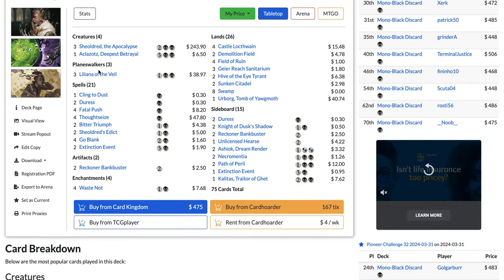Now the top two decks are really dominating the format. At number two with 17.9% metagame share — nearly double Abzan Amalia — we have Izzet Phoenix. The deck's been around forever in Pioneer, fell off, then came back with the printing of Sleight of Hand. Picklock Prankster made things even better. Despite the metagame being full of hate cards like Ashiok Dream Render and Unlicensed Hearse, Phoenix is still dominating.